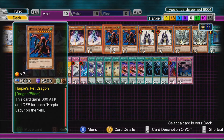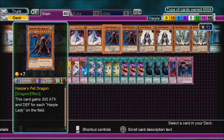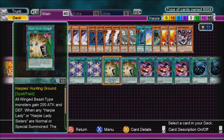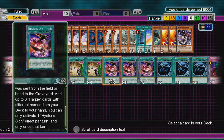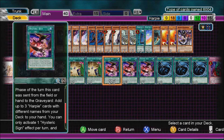Harpy's Pet Dragon gains 300 attack and defense for each Harpy Lady on the field - most likely gonna summon this with Channeler. Summoner Monk can give you a rank 4 overlay instantly. One combo it does is with Hysteric Sign.